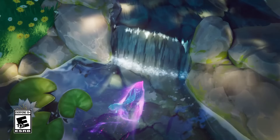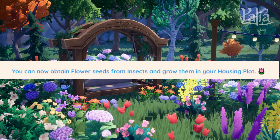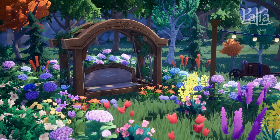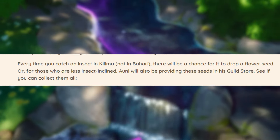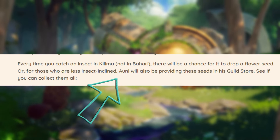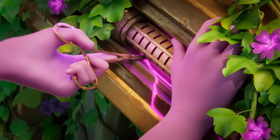Continuing with the spring news, if you've been waiting for more flora to decorate your home plot with, the wait is finally over. We now have the option to grow flowers on our plot — and yes, I said grow. They aren't going to be for sale at Zeki's or Tish's, but instead you can find the seeds for these flowers through bug catching. While out and about catching bugs, you will now notice that insects can drop seeds, although it has been noted that seeds only drop from bugs in Kilima and not in Bahari. If you do not enjoy bug catching at all, Ani will also offer these seeds within his guild store. You can plant these seeds on your plot, water them, and over time watch them grow.